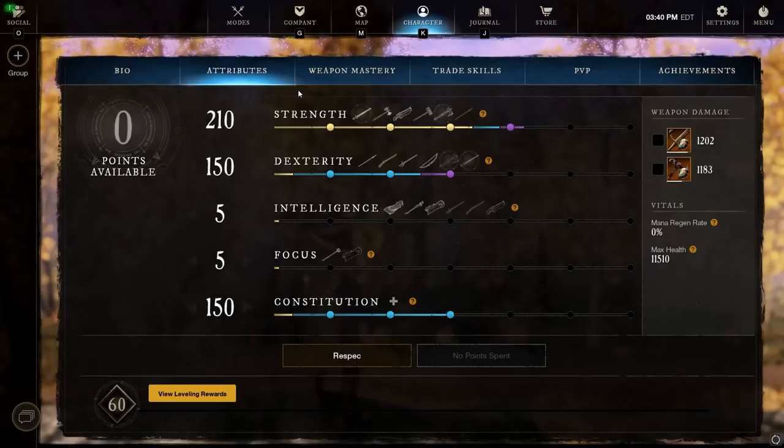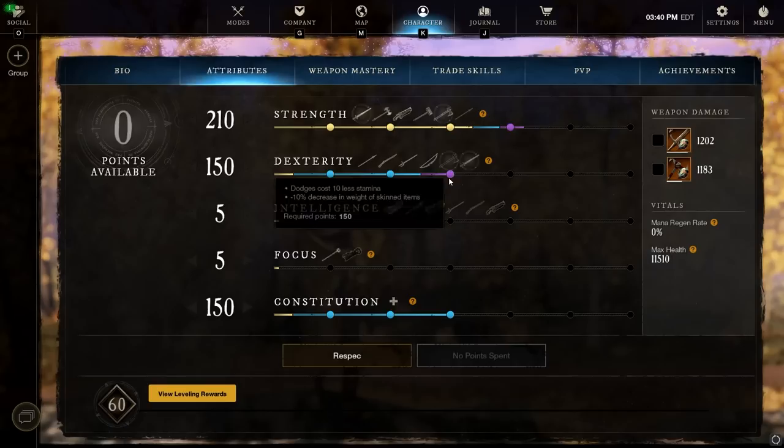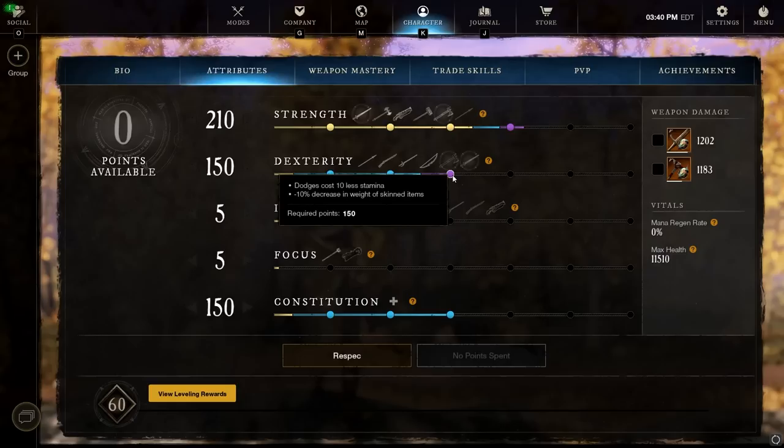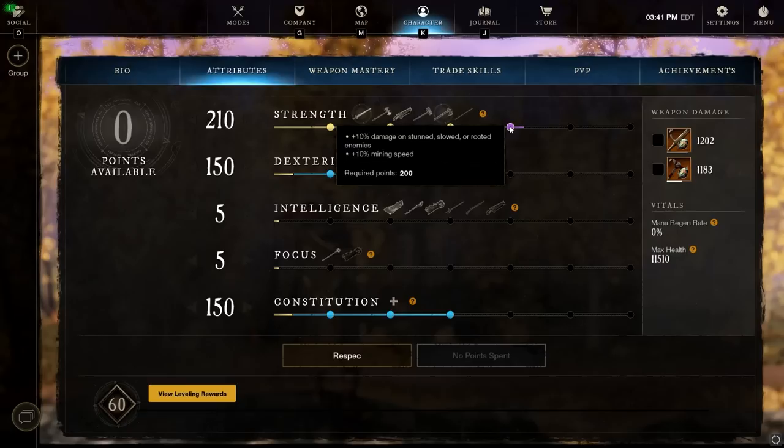Starting off with the attribute points, we've got a mix of strength, dexterity, and constitution. Sword and Shield and hatchet both scale primarily from strength and secondarily from dexterity, so this is a great way to get good damage out of both weapons. 150 dexterity gives the reduced stamina cost on the roll — very important for this build and light armor PvP gameplay in general. And then the 10% critical chance is very important, because this build has a very high crit rate and good critical damage too.